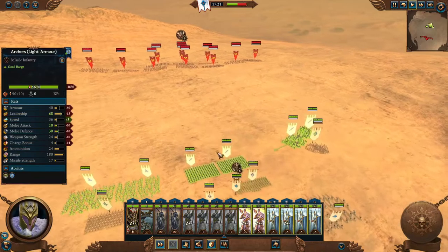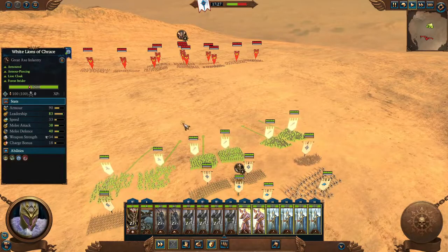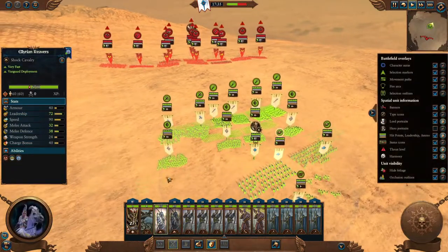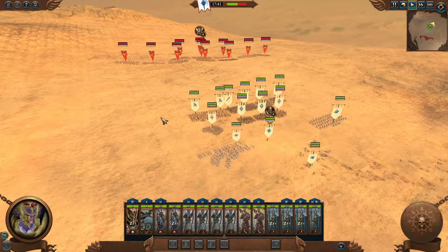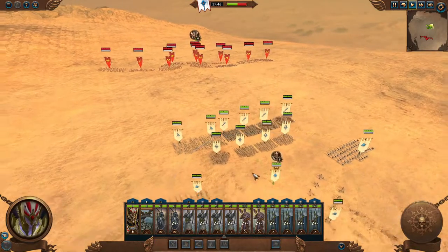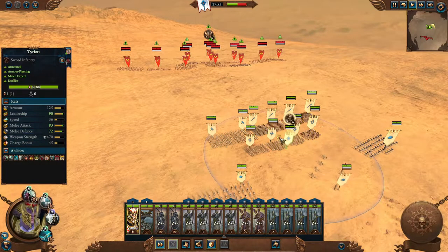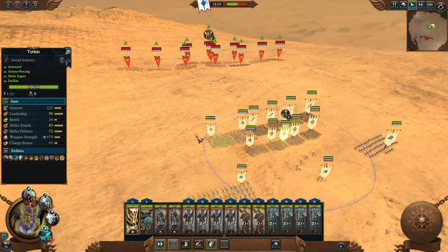Don't over-complicate things. The simplest formation is: front-line melee forward, archers behind them, artillery behind the archers, and two cavalry units at the flanks. That's about it. That covers most of the army movement tips. Now let me quickly cover the unit control buttons at the bottom of each unit's roster card.